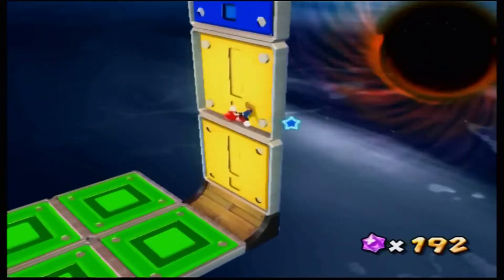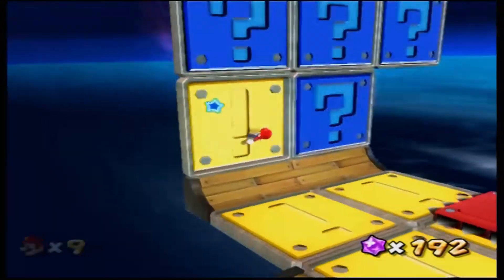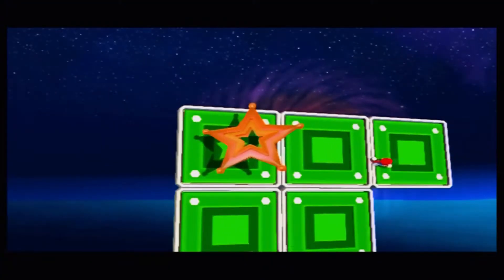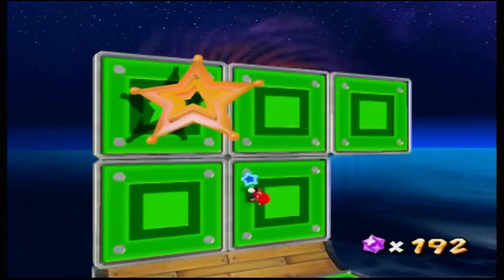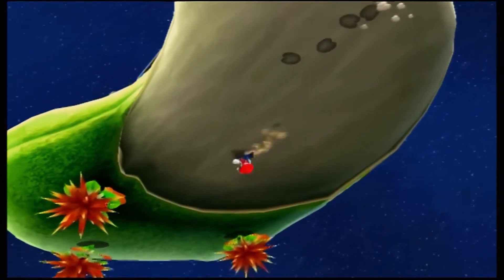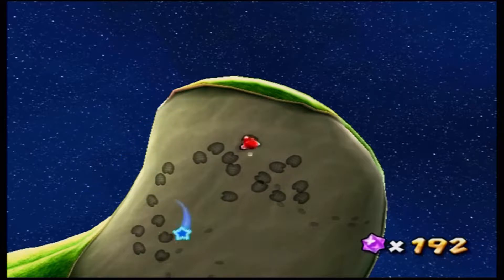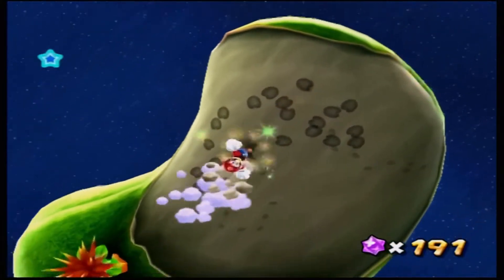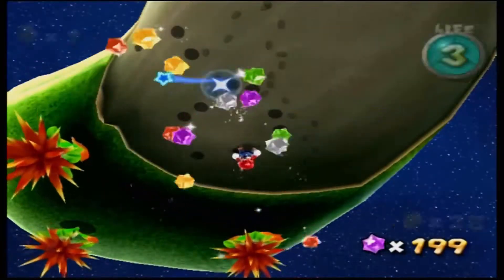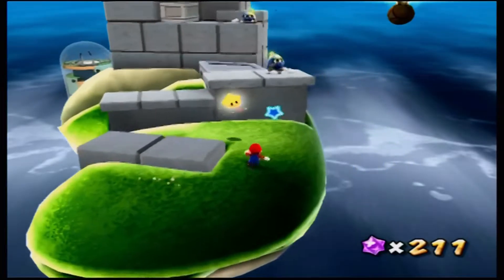Flip those switches — blue question marks to yellow exclamation marks. Just basically a launch back to the planet. What do we have here — invisible creature in the sand? It's a money bag enemy from the N64 days! It's raining star bits, hallelujah! Another Luma.